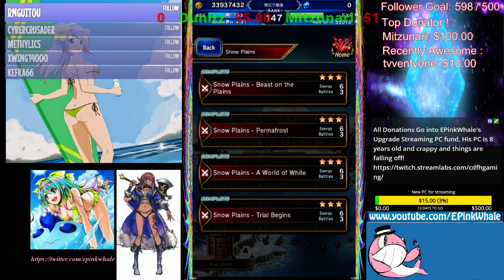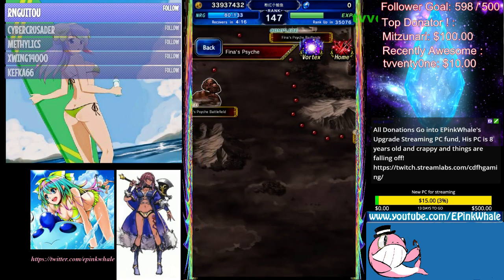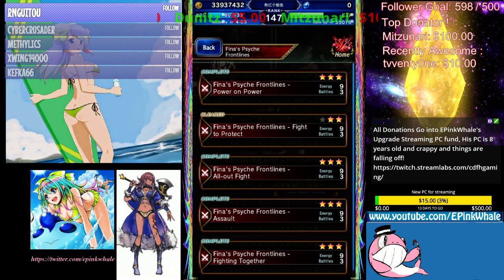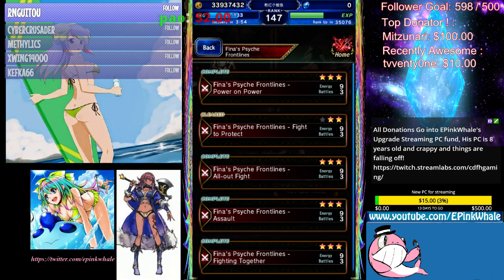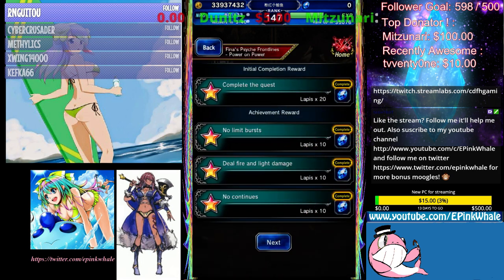Why am I doing this? It costs 6 energy, and I get an average of about 2.8k to around 3.8k metal eggs a run. Another option would be Magic Library — you could do Fina Psych, Power on Power. This gives you more metal eggs because there are 2 bosses, but it is 9 energy and I cannot auto it properly. So it is quite a pain when I want auto to do the work for me.